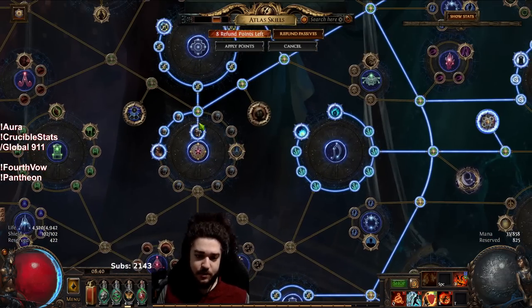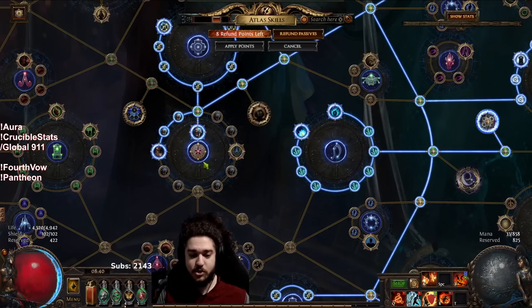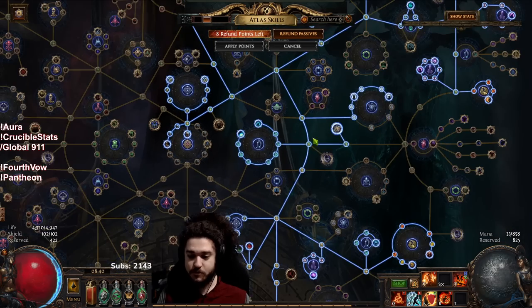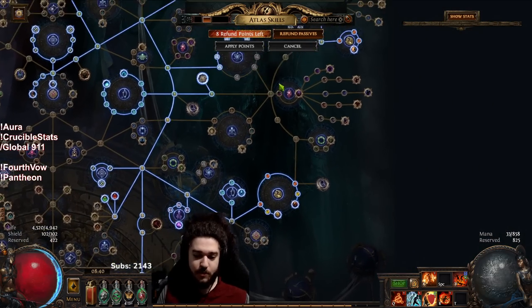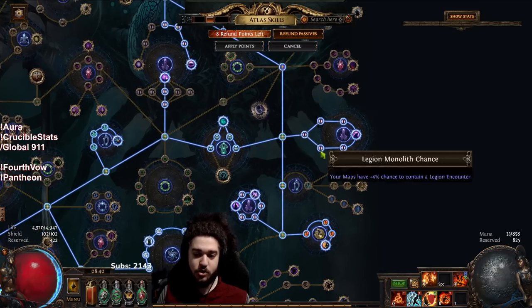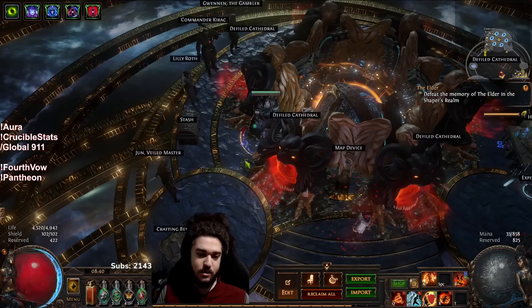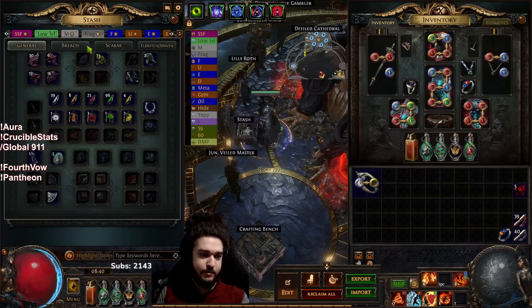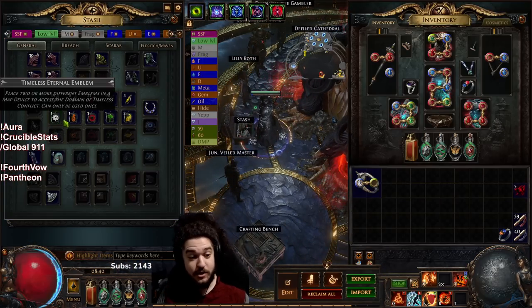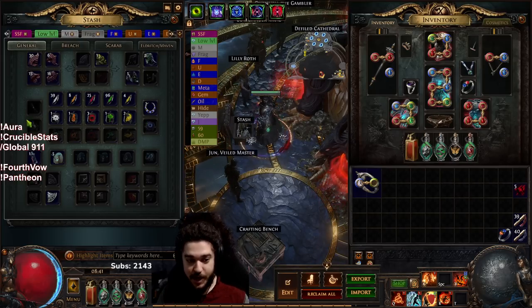Then also Kirac — I do a lot of my Atlas completion specifically uniques through Kirac missions, so that's where a lot of it comes from as well. But now I have turned my focus more so to Legion, because I want to farm a timeless jewel for my character — mainly a notable Glorious Vanity with Zerphi. And you can see currently I am starting a little bit on it. I actually did not realize I had this much, so I could absolutely run a four-way, probably do that later today.